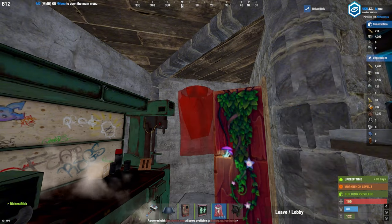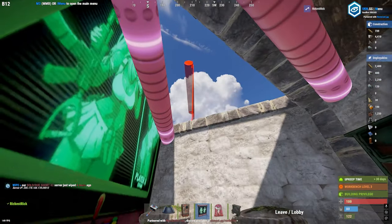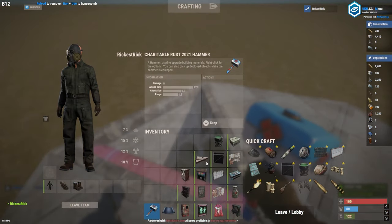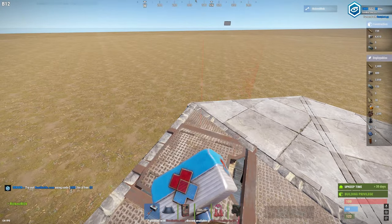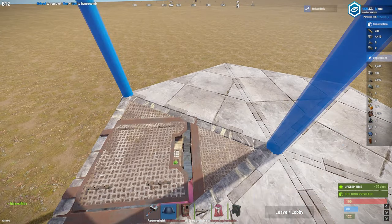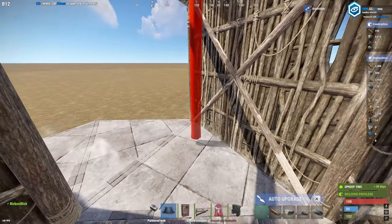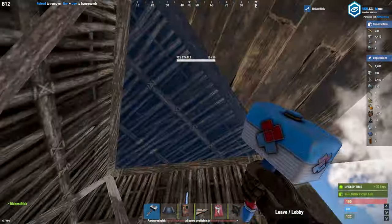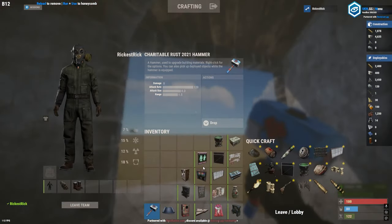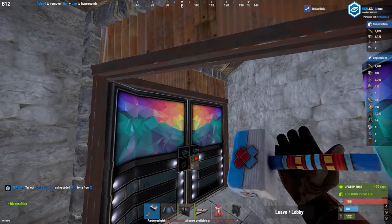Some more extra frames. Once we're upstairs, we can easily be camped by this place with only a ladder hatch — so to fix that we place walls like this and add two more double door frames. Seal it off, upgrade everything, and place doors like so. Now we have an airlock.